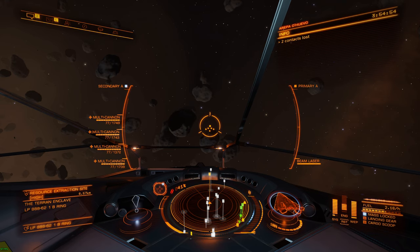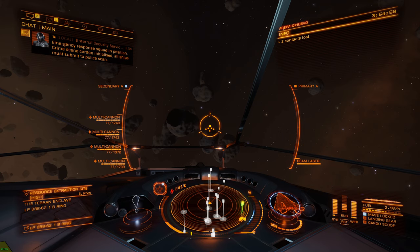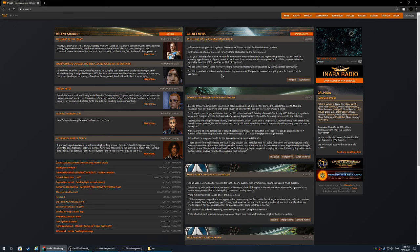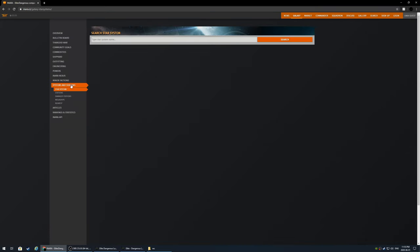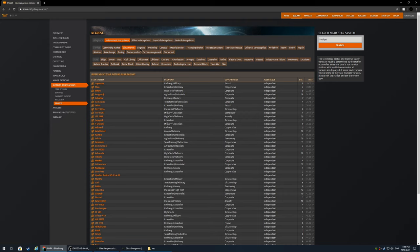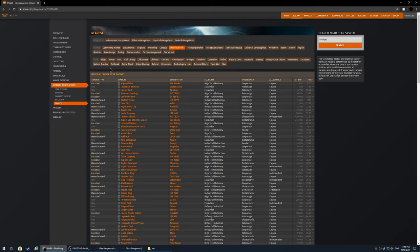Okay, now time for the material trader. I'm gonna show you on the website Inara. Here I am at inara.cz. I'm gonna go to the Galaxy tab, then System and Station, and I want the option Nearest. First you need to enter the system you're in or near. Press Search, then click the service you need — which is Material Trader. The type we need is actually Manufactured. This one appears to be the closest — Rich Tin Vision in that system. Let's have a look.